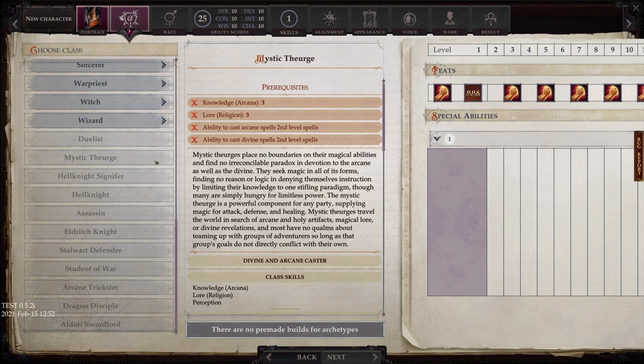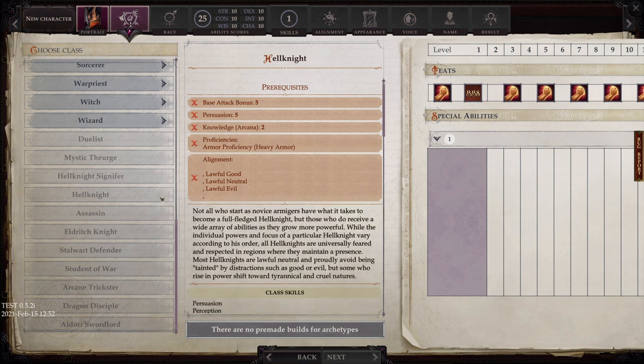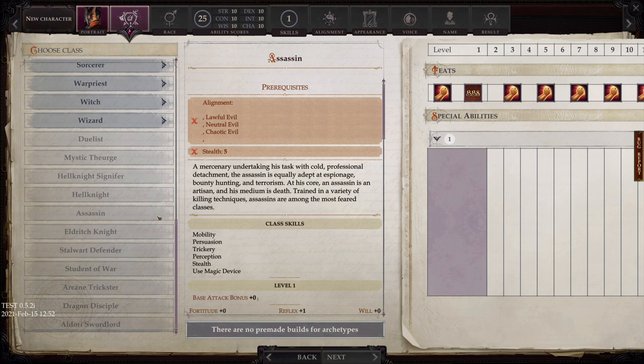Some of them have fairly lax requirements, some of them have a lot of requirements. Prestige classes are typically a specialization of some sort, and they tend to go all in on one thing. For instance, the assassin prestige class is all about getting sneak attack damage as well as poisoning things — being able to coat your weapons and poison stuff that way, as opposed to the spell poison. Prestige classes don't come with archetypes because they kind of are their own archetype. There's only the one; you can only put 10 levels into a prestige class, which inherently makes them multiclass just by their very nature.